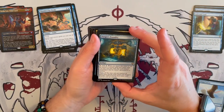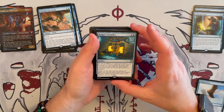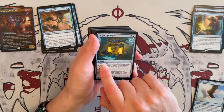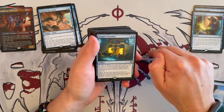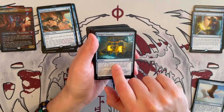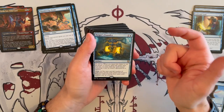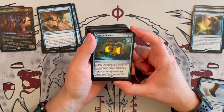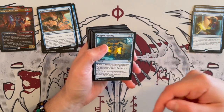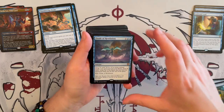Then we have the Forge's Foundry — the first ability lets you pay 1 blue to cast sorcery or instant spells that are 3 in mana value or less, exiling them instead of going to the graveyard. And then for 5, you tap it and may cast any number of spells from among the cards exiled with the Foundry without paying their mana costs. This just continuously ramps up — that's going to be so strong.